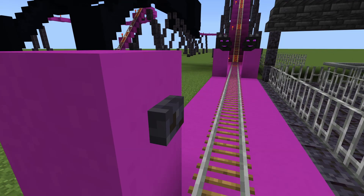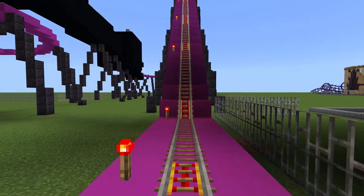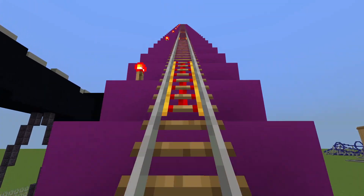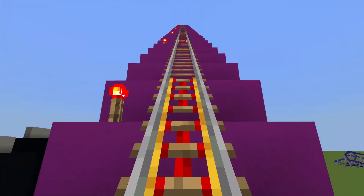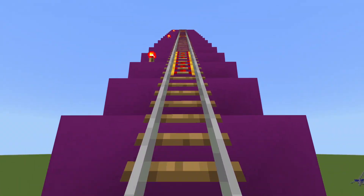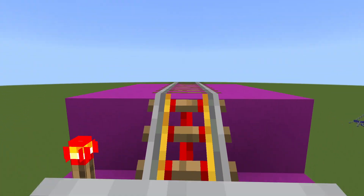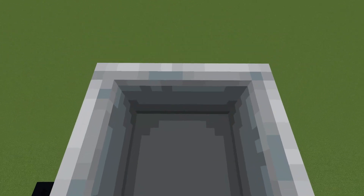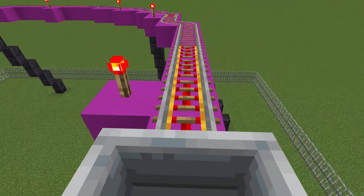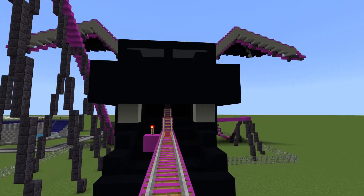Now that we are on the coaster, let's see how this bad boy looks. First we go through that little section with the two Ender Dragon heads on top — personally I think that looks really cool, it just kind of sets it up and you know what you're going to get. We've got our big first drop here, and then this will bring us around, and this is my favorite part where you ride into the dragon's mouth.